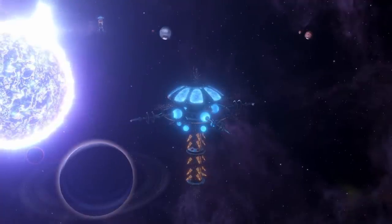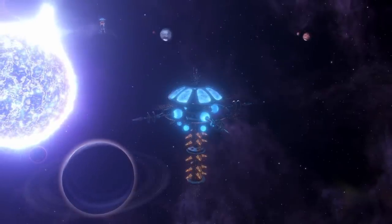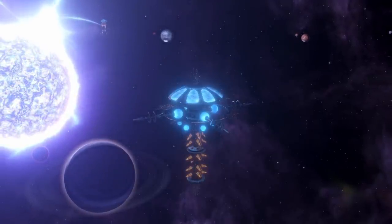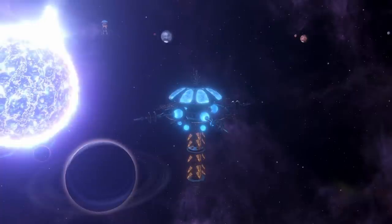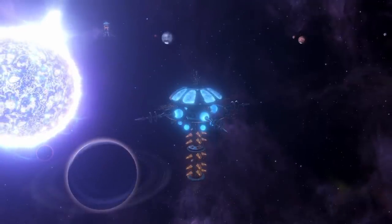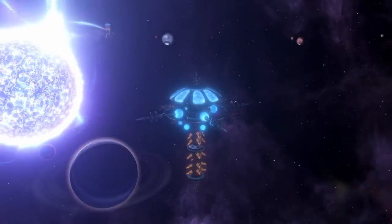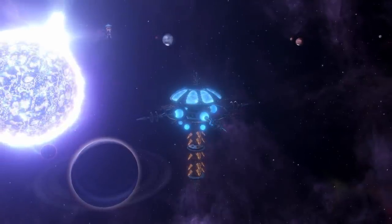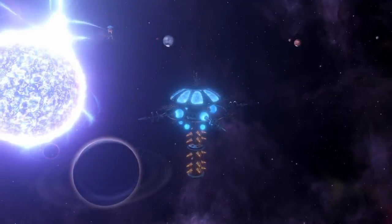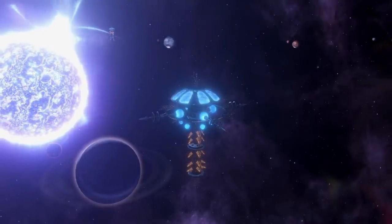That speed is important because in order to unlock the Dyson Sphere, Matter Decompressor, and Ringworld, you need to complete a megastructure first — specifically to take the Galactic Wanderer's Ascension perk. The Sentry Array has one hidden benefit: a completed Sentry Array will prevent any space creatures from respawning — that's amoeba, crystalline entities, and mining drones — which can be a little annoying if you don't want to take those systems.